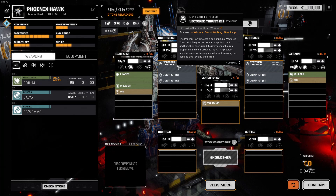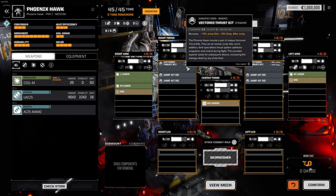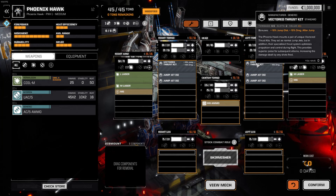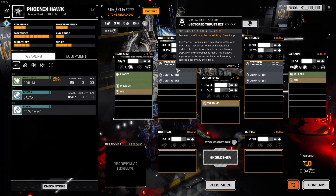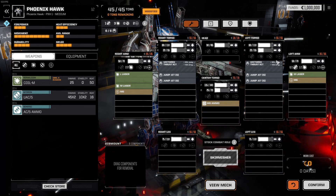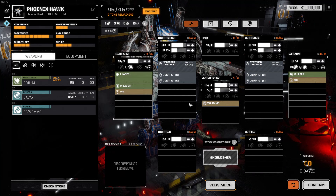The vectored thrust kit gives us an extra 10% jump distance. The Phoenix Hawk mounts a pair of unique vectored thrust kits — they act as normal jump jets, but their specialized thrust system optimizes propulsion and control during flight, providing superior poise for subsequent attacks and increasing the damage dealt by any shot fired. So with the Phoenix Hawk, when we jump, we jump further, and we do 10% extra damage after the jump. We've got two of these, so I don't know if they double stack.